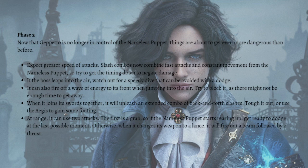When it joins its swords together, it will unleash an extended combo of back-and-forth slashes — tough it out or use the Aegis to gain some footing. At range it can use two attacks: the first is a grab, so if the Nameless Puppet starts rearing up, get ready to dodge at the last possible moment. When it changes its weapon to a lance, it will fire out a beam followed by a thrust. It is wise to attack during downtime, heal up whenever possible, and the perfect guard grindstone — which triggers a perfect guard every few seconds — will be great here as well.